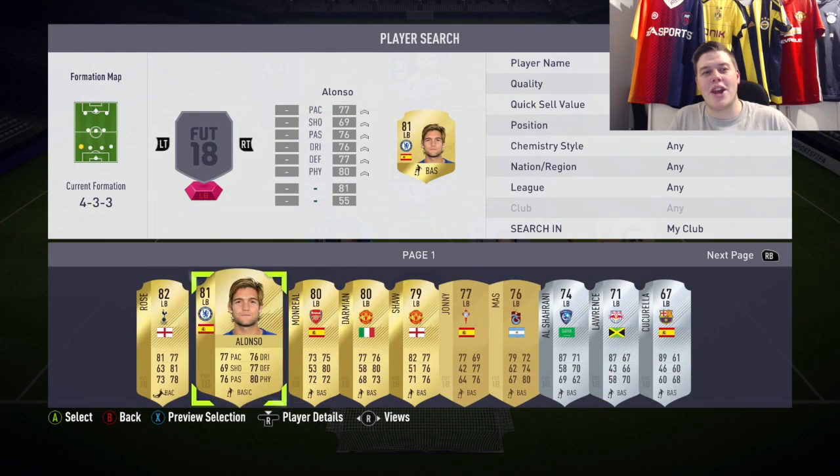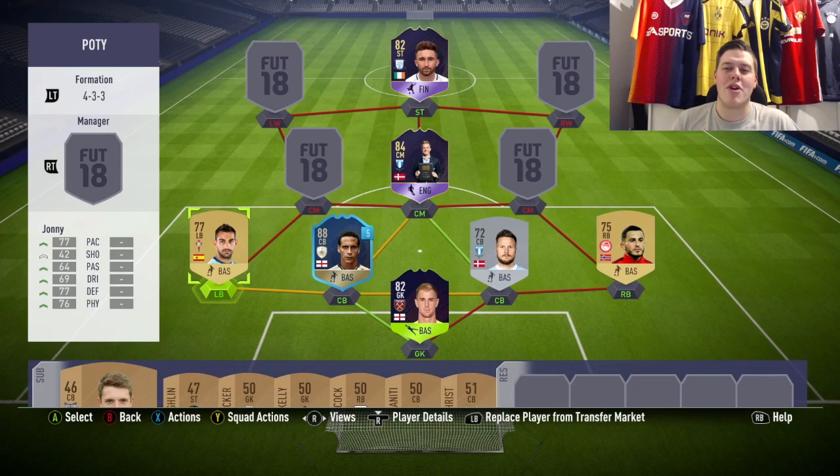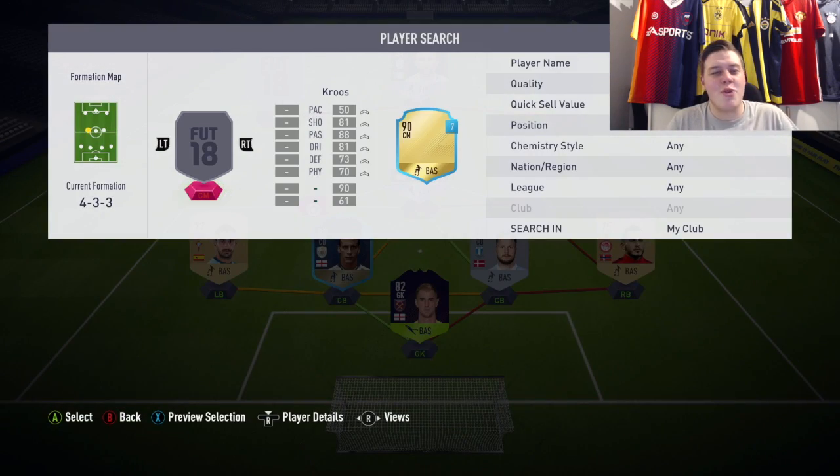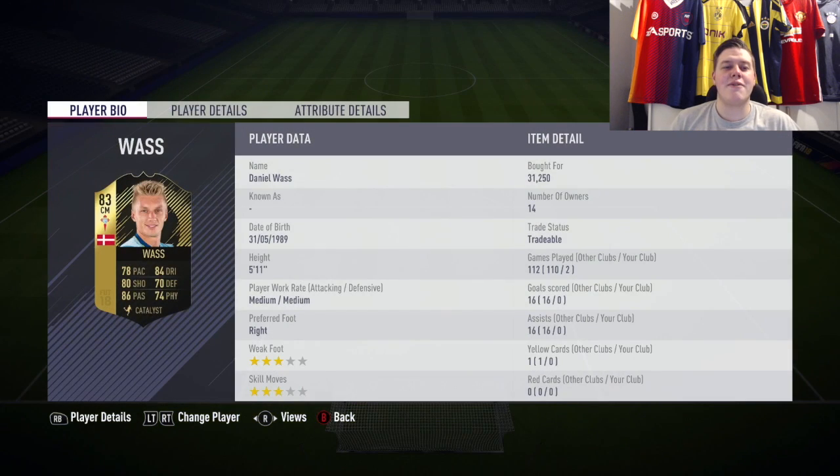At left back we go for Johnny — another non-road player: 77 pace, 77 defending, 76 physical. Very box-standard card with high-medium work rates, but he is there purely for chemistry because he gets a strong link to Daniel Vass.